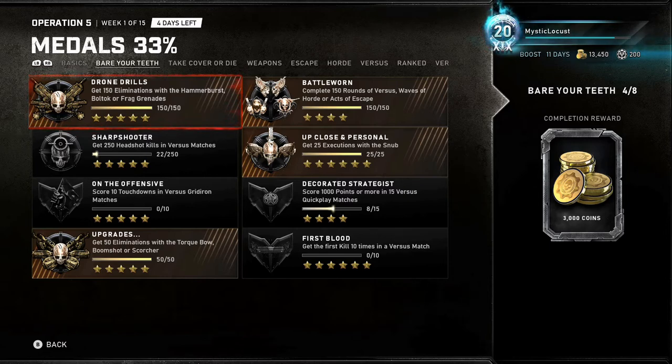Battle Worn: complete 150 rounds of Versus, Waves, or Horde — that's just time-consuming. I think the fastest way is probably to do Escape and do the Surge, but that's going to drive you crazy. Sharpshooter: 250 kills in a Versus match — I think that works on co-op as well.